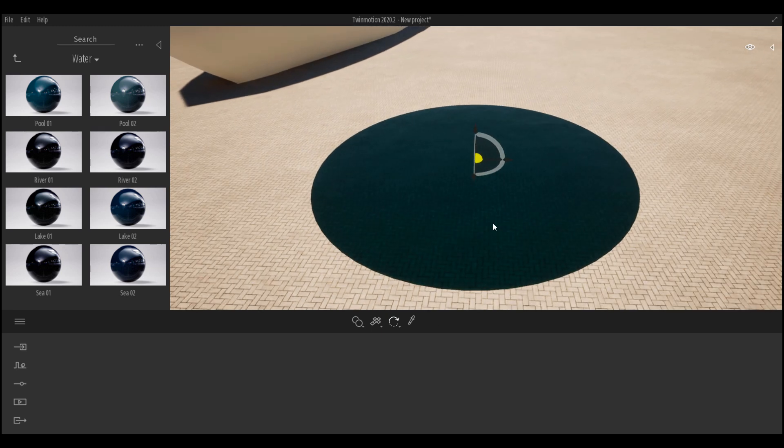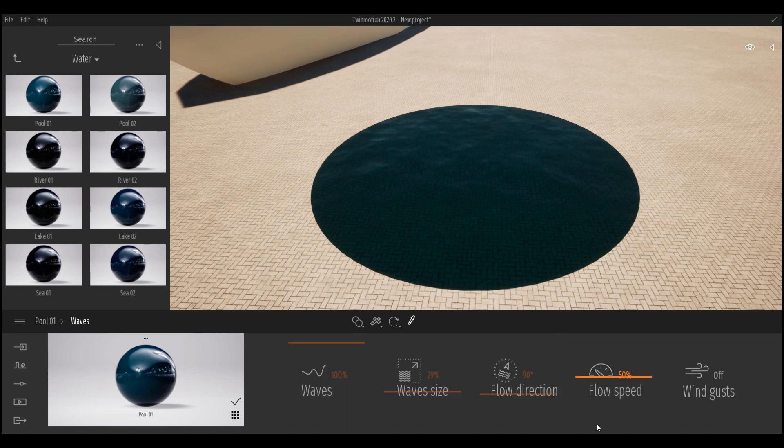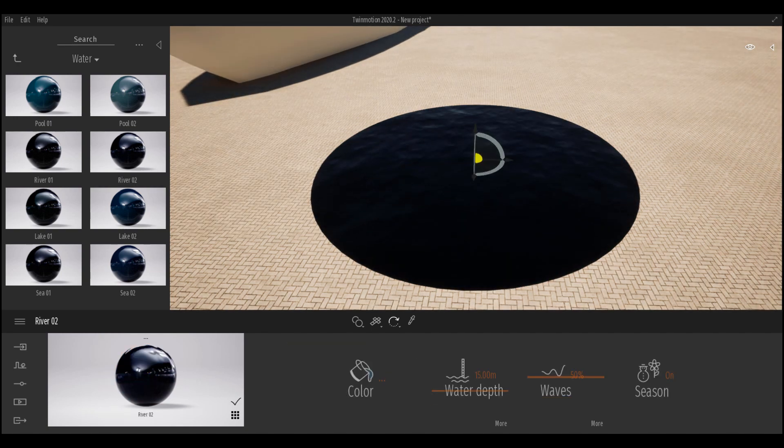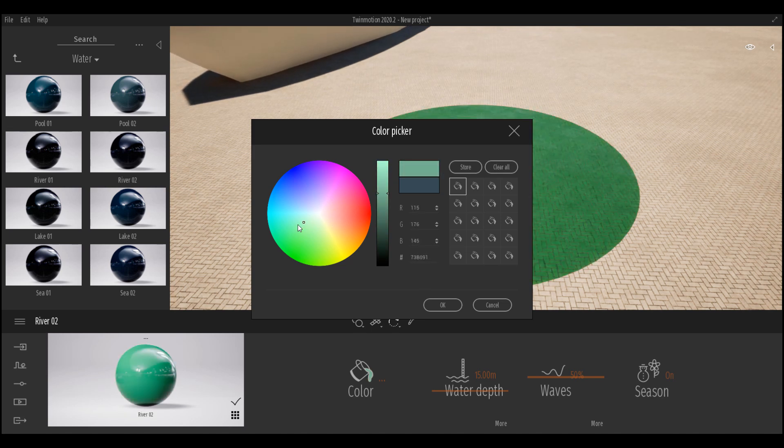Selecting the water material, there are new parameters available. You can play with the depth of the water, adjust wave settings, change the flow direction, control wave size, and add wind gust effects. These are some very nice improvements. There is also a color map, so if you want to simulate a liquid that isn't water or want to colorize water, you can use that as well.